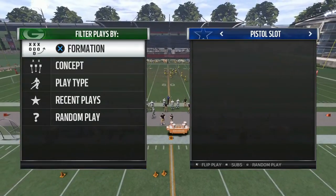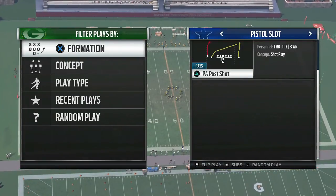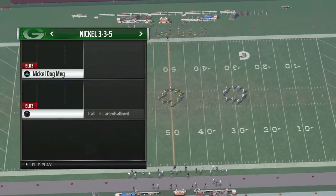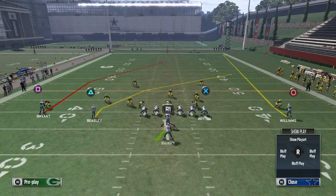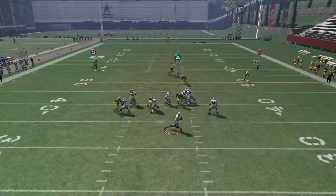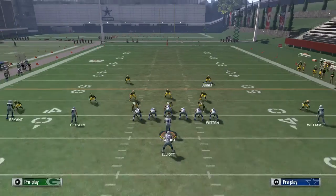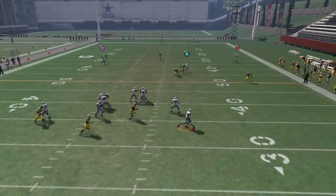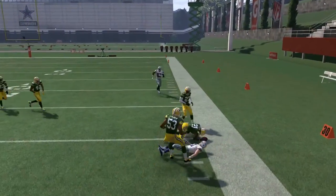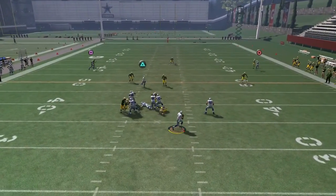Let's pick a couple more pistol plays to see if anything else is going to the left. We've got PA Post Shot, which is a shot play — the tight end on the right is blocking. A lot of times when opponents run these shot plays they won't hot route or adjust because these plays already get max protection. On this play the pressure doesn't come off, and this receiver is getting separation, so this play may not do so well against it because we're not getting pressure.